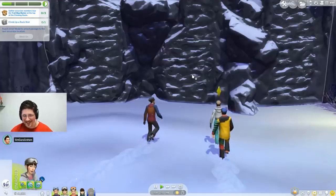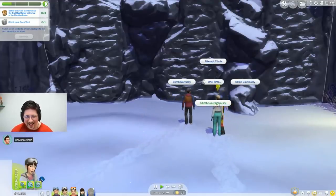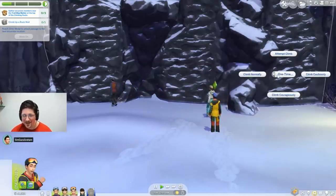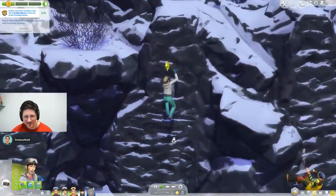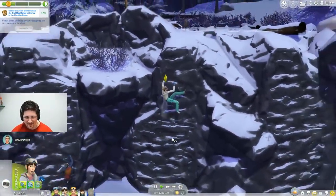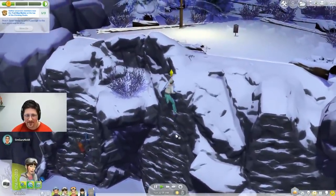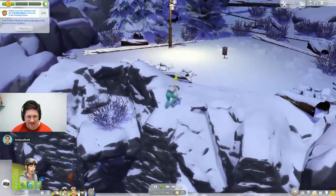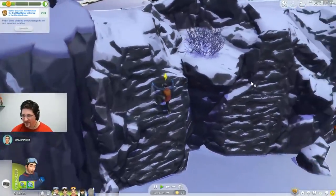Sims will need to get up the rock wall through various climbing tones. You can climb courageously or carefully, and these have an impact on the chance of success or failure. The taller walls can be very dangerous. To make it safer, you're able to inspect the wall before you start a climb, so you can gauge how the weather is going to impact it.